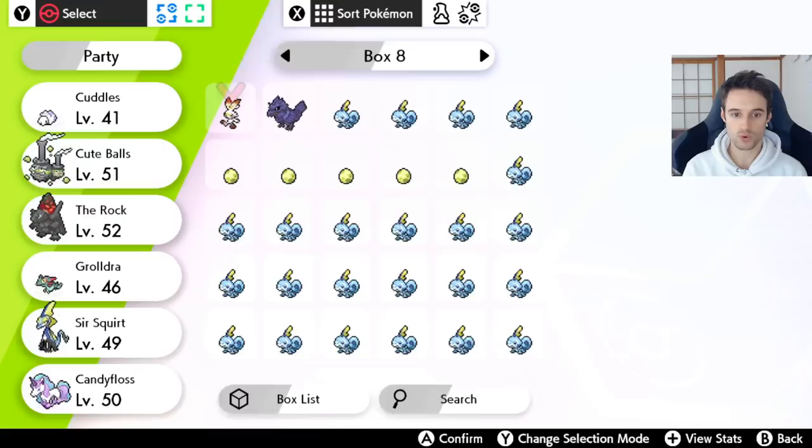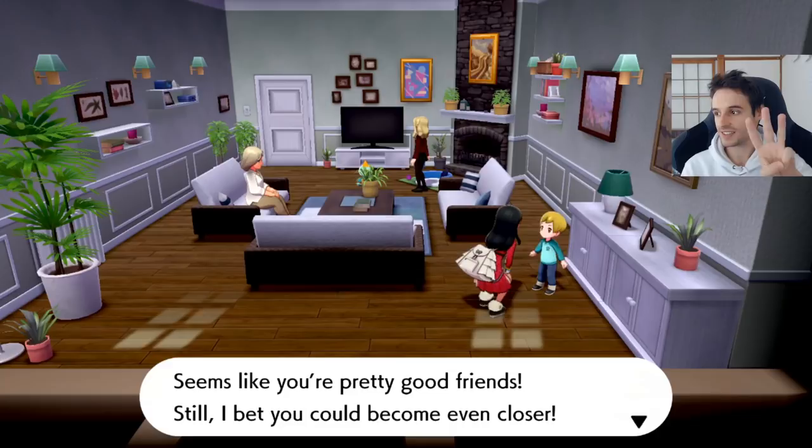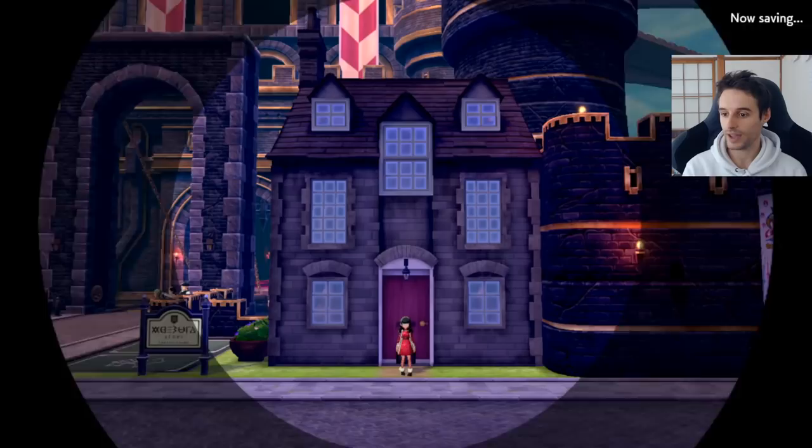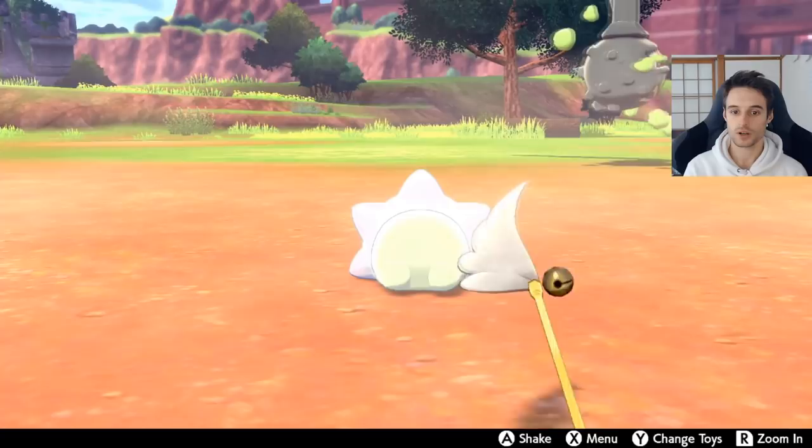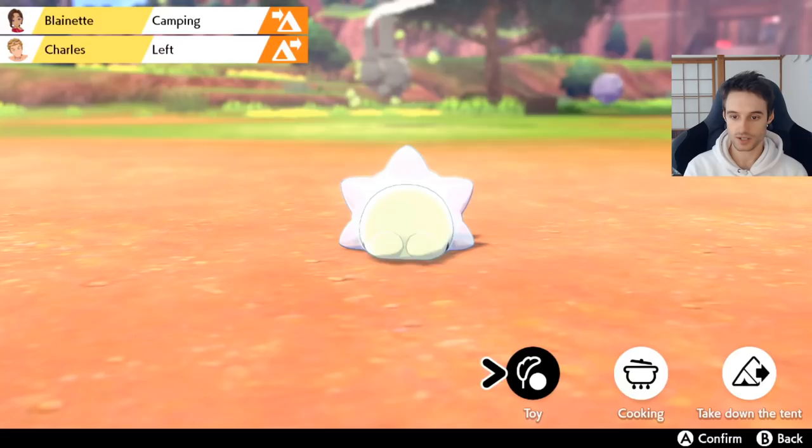Talking to this boy — see how much he likes us after three battles and leveling up once. It seems like you're pretty good friends, that's the third level, and I bet you could become even closer. So the way we can do this now is to do another camp. He's here — let's play with him a lot if we can. He got the dot dot dot above his head — that's when it's done. It looks like he's really enjoying it, he's thinking about a meal. That's our chance, let's cook.